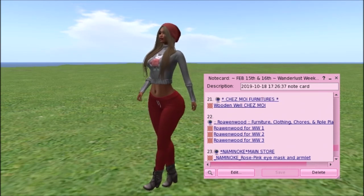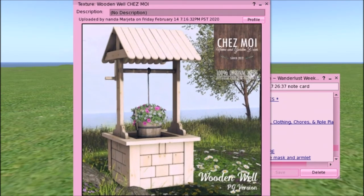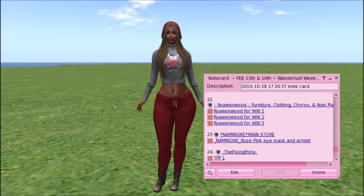We have Chesmoy — I think furniture — with a wooden well. Very cute for a garden area, out in the front yard, decoration, on a farm, or it would even look cute in the middle of a city park. It's PG version, 100% original mesh. It doesn't state the land impact, but if you go to Chesmoy you might be able to click on it, hit edit, and see how many land impacts it has.